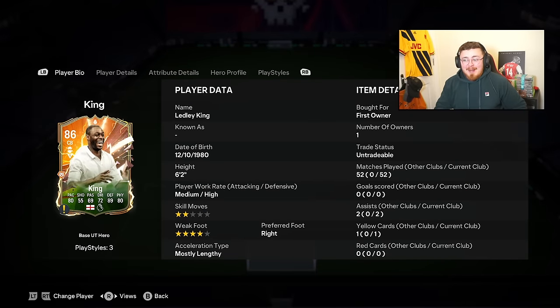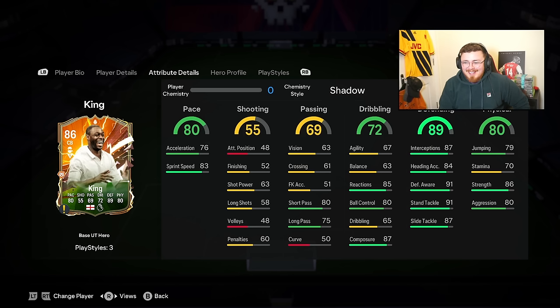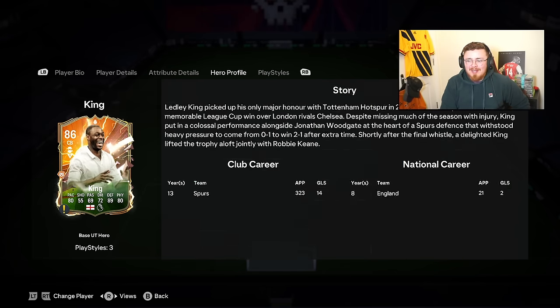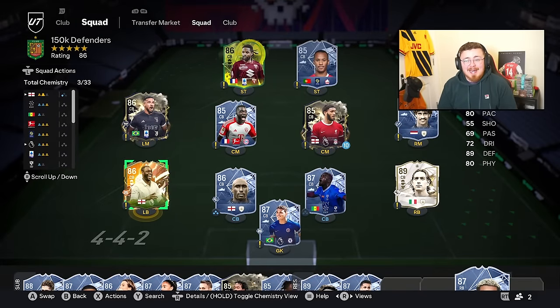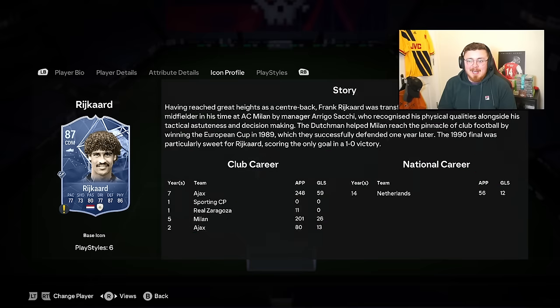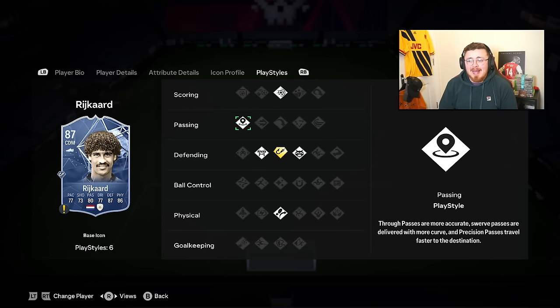My most underrated centre back in this bracket is Ledley King - I secured Rank 1 with this boy. I packed him, thought nothing of it, but I was wrong. Ledley's in my team right now and he's an absolute machine. Anticipate play style plus, Block, Jockey - a no-nonsense centre back and really good for the price. I'd say he could play CDM, but centre back is probably the best position for him because of the lack of dribbling - you don't want your CDMs getting caught on the ball.